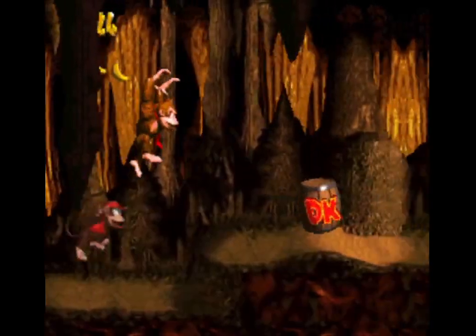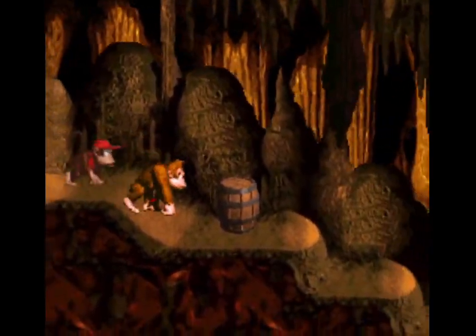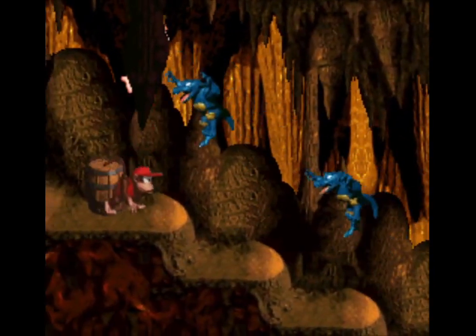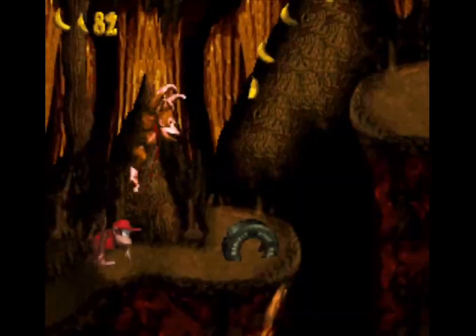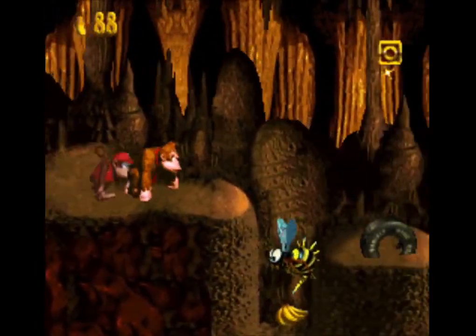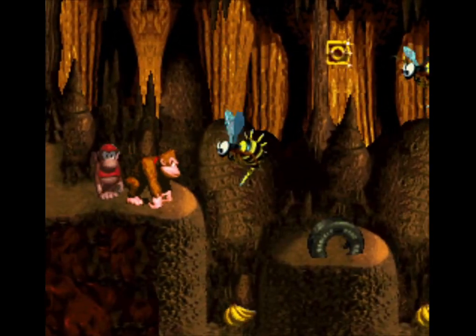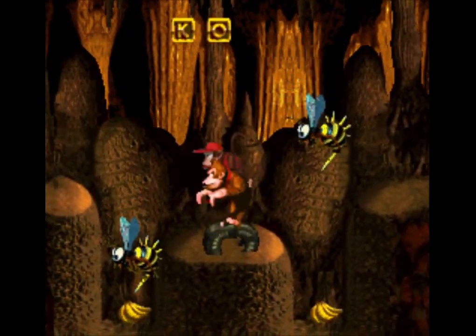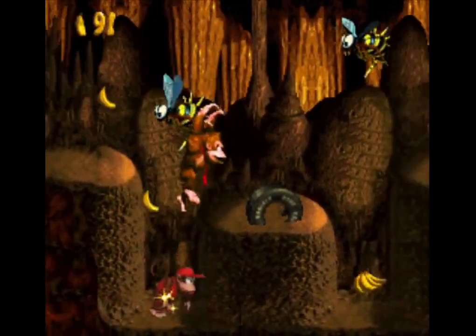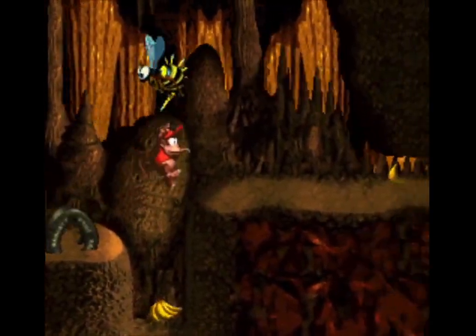This dark, ugly cave brings things down a notch. These jumping crumblings are extra dangerous from all the anaerobic exercises they get. Zingers are nature's troublemakers — they tend to patrol an area or camp an item, and they'll deal damage no matter what direction you attack them from. Either sneak around them or kill them with a barrel if you want the item they're guarding.